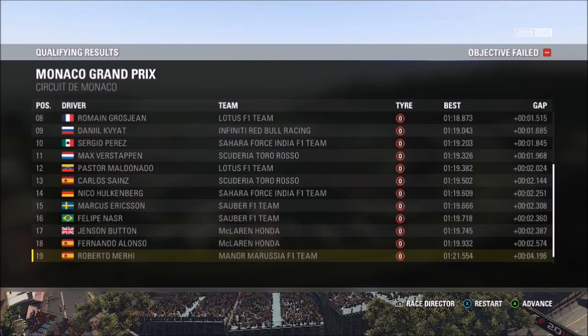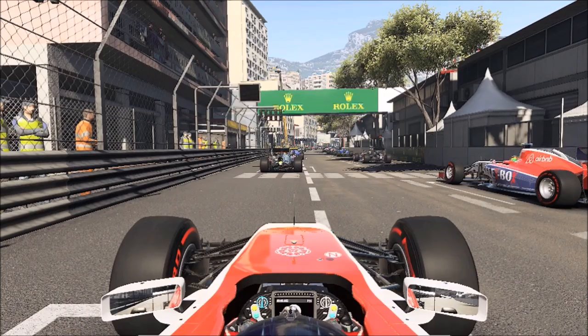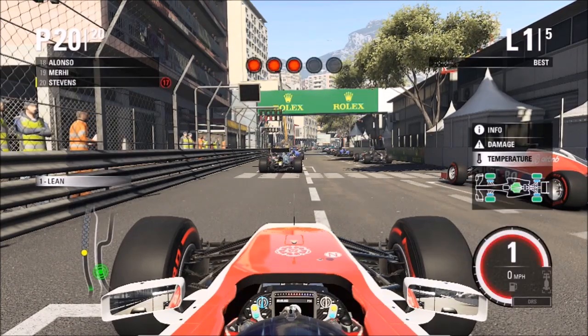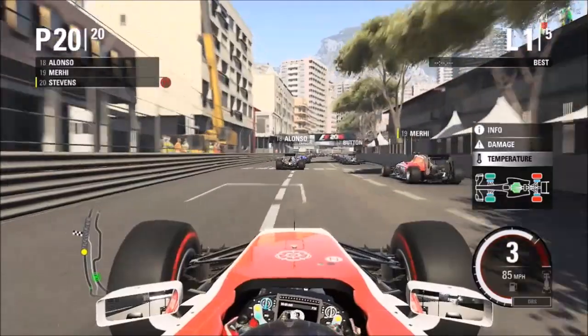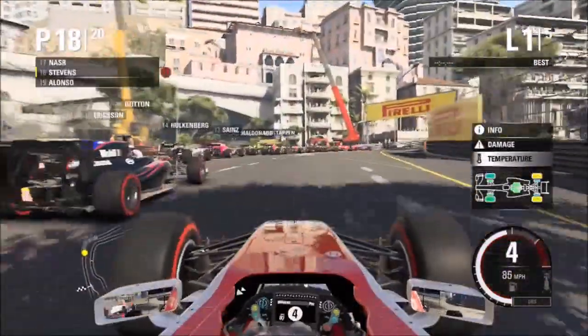We're aiming for the points, but I think full damage is on as well, so let's just see how we get on. We're not going to use the current car setup — going to default. I think we need some wing here, and I'll put the brakes up front too. Okay, maybe not — tires just absolutely blown up.